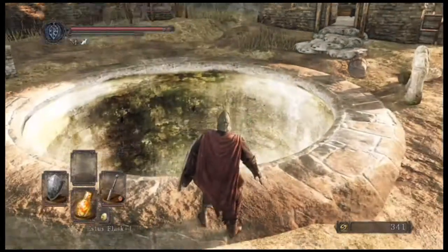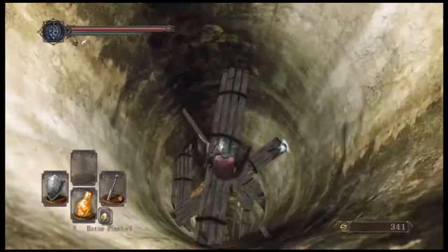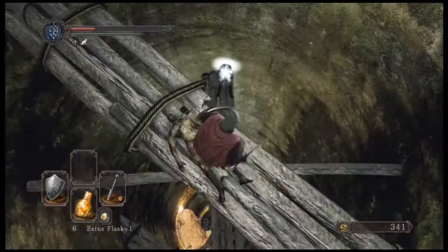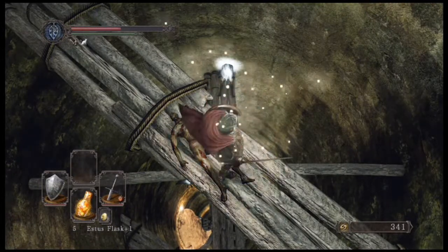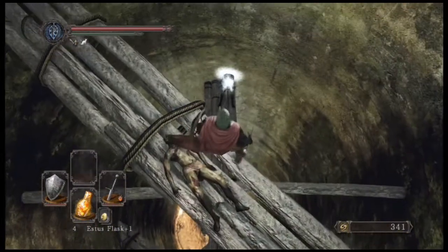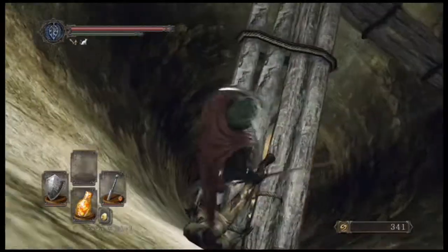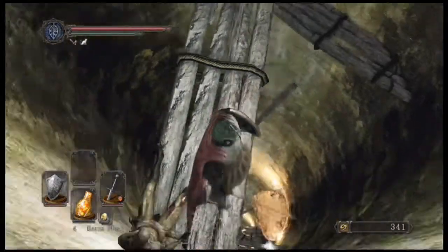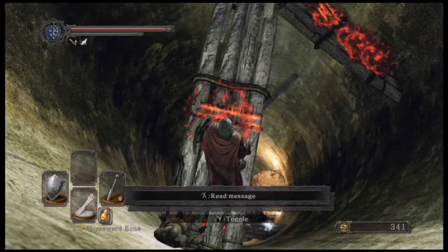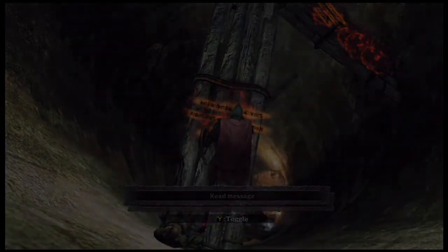I'll just replace this with it really quick. Make sure you're kind of at full health — I took a little hit there, but hopefully I'll survive this fall. We're going to pick up this Radiant Life Gem. I'm going to heal fully. We'll drop down this one — eventually you can build ladders here. Pharos Lockstone — there we go. I don't think I really want to go any further because I'll probably die. Let's use a Homeward Bone to get out of here. Now we have that Pharaoh's Lockstone and we can get into the Belfry Luna.